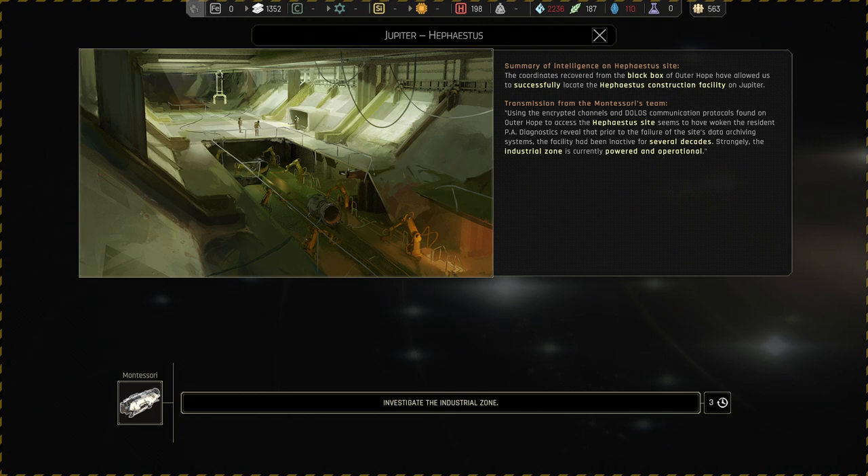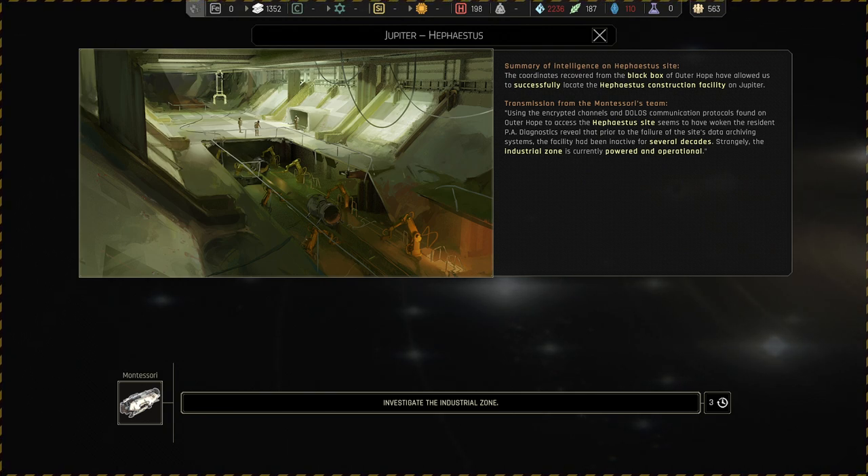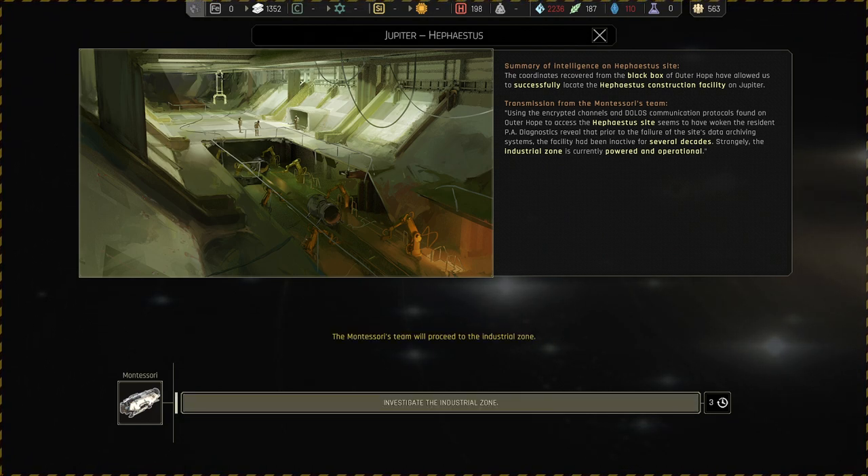Summary of intelligence: coordinates recovered from the black box of Outer Hope have allowed us to successfully locate the Hephaestus construction facility on Jupiter. Transmission from the Montreal's team using the encrypted channels and DOLOS communication protocols found on Outer Hope to access the site seems to have woken the resident PA. Diagnostics revealed the facility had been inactive for several decades, but strangely the industrial zone is currently powered and operational. The Montreal's team will proceed to the industrial zone.